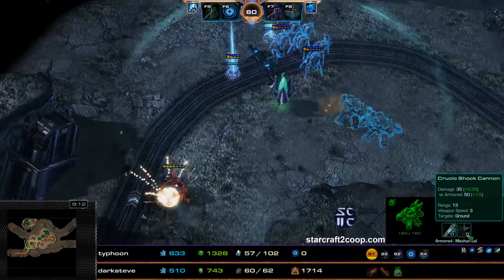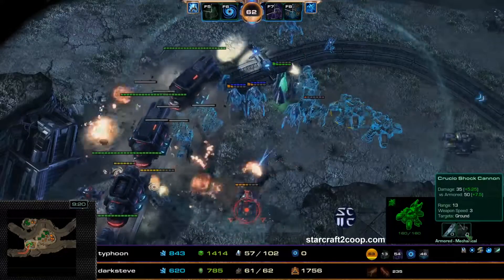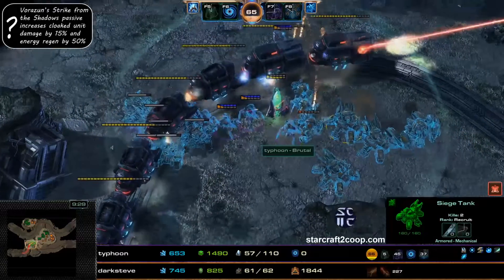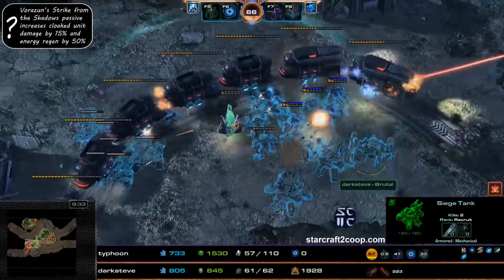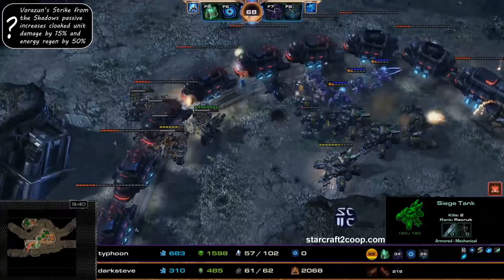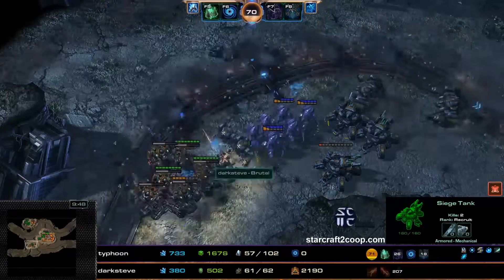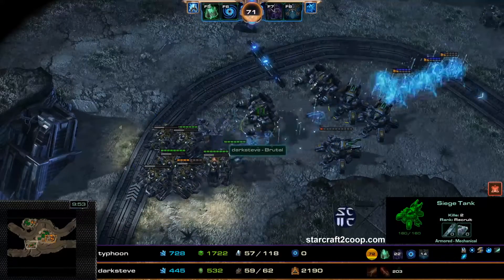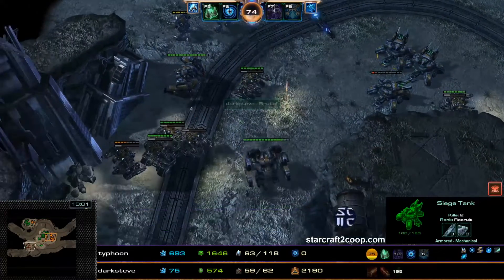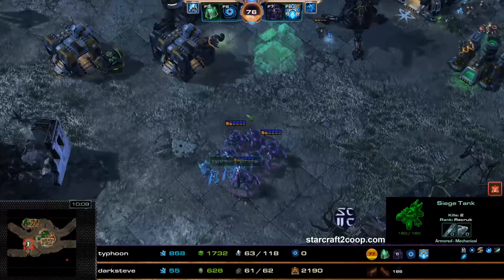Swan does get a little bit of value from the Dark Pylon range, because his Siege Tanks have extra attack damage added as they are cloaked. But Swan is actually producing a bunch of Thors, which is probably not the most ideal scenario. There are a bunch of Wraiths dealing damage to Swan's Siege Tanks because these Wraiths are cloaked — and they get their cloak pretty much instantly, which makes it very annoying. There's no detection right now, so these units will have to move out of the way.